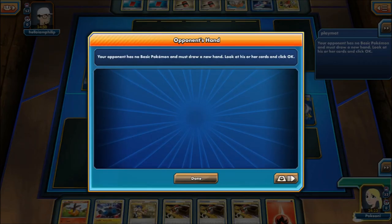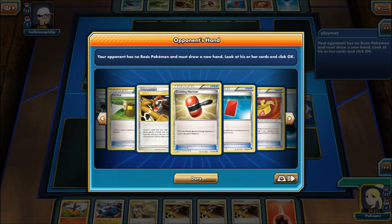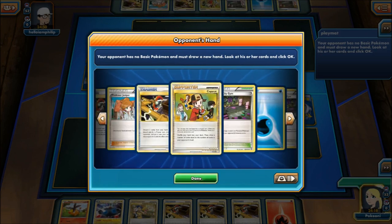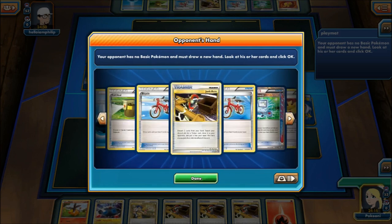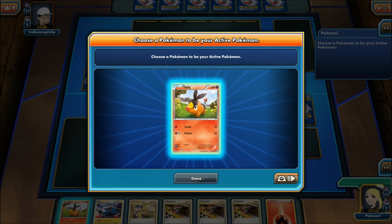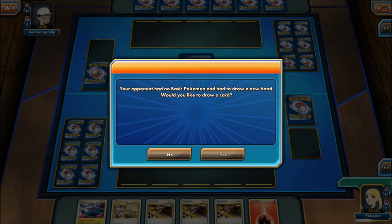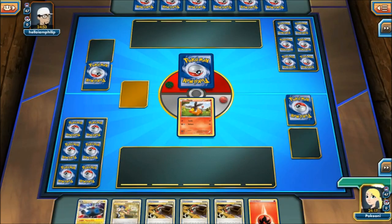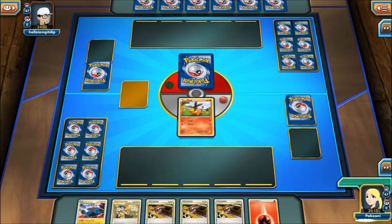Thirteen, fourteen, fifteen, sixteen, seventeen, eighteen, nineteen, twenty... twenty-one, twenty-two, twenty-three, twenty-four, twenty-five, twenty-six, twenty-seven times! He must be playing one water Pokemon. Alright, we're going to draw for all those mulligans — why not? We're going to say yes so many times right now, and he's just going to scoop up his cards. We're going to have a solid hand, so many Pokemon.